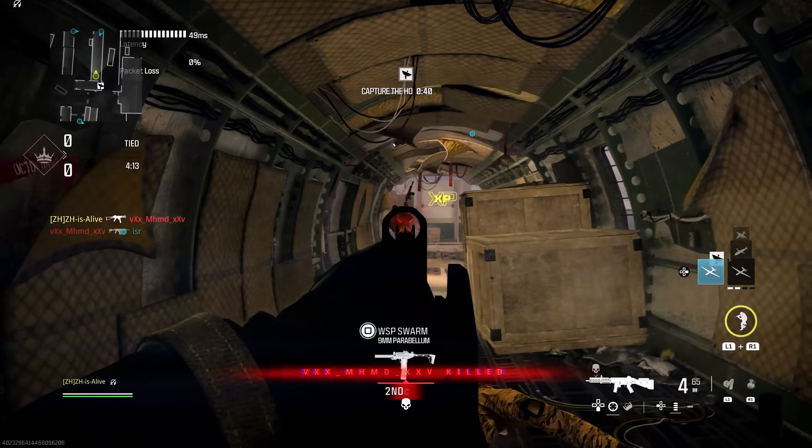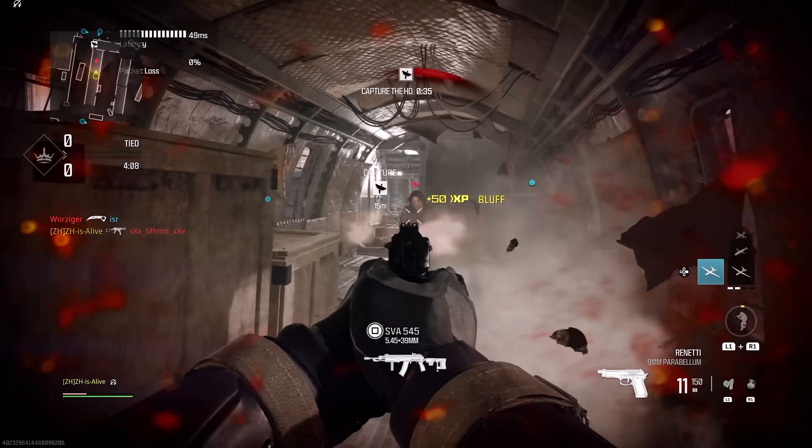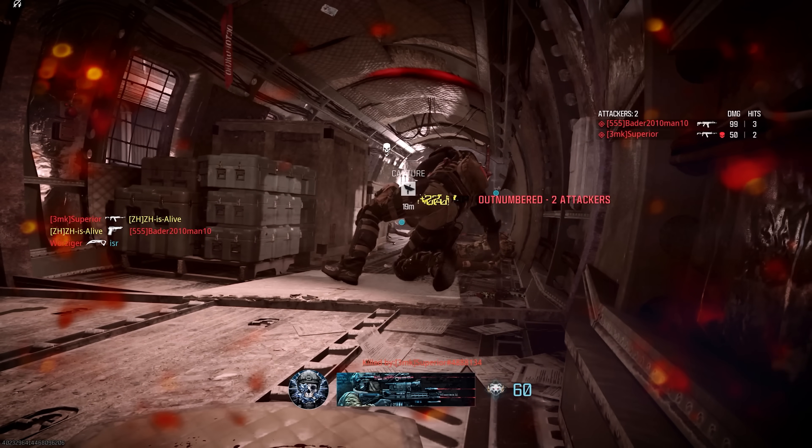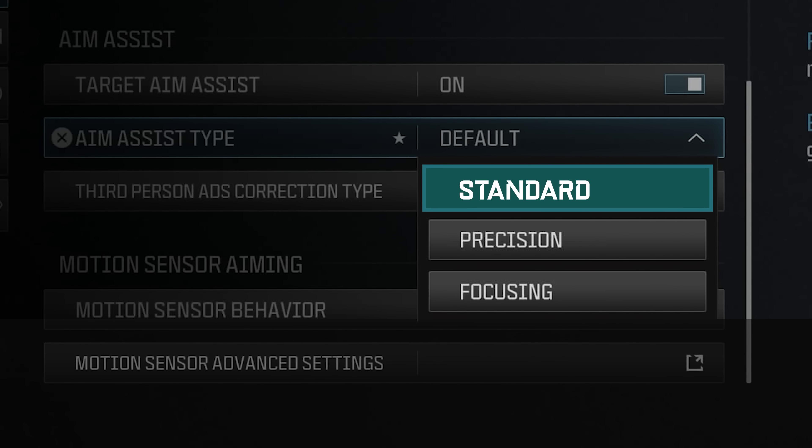Did COD nerf Black Ops or make default stronger? In the middle of Season 3 they nerfed Black Ops and made it weaker than default. Now they've matched it to default with a little advantage for mid range. Looking at long-term tests, Black Ops got nerfed over time and is now closest to default. Maybe it's finally time to just remove both and put a single standard aim assist option, unless they change it again in the future.